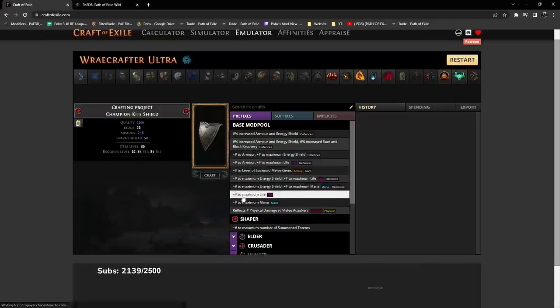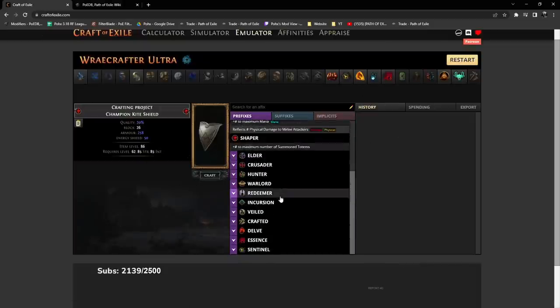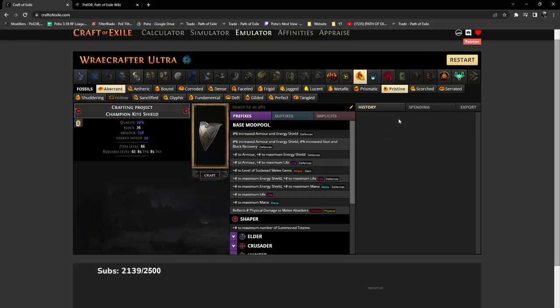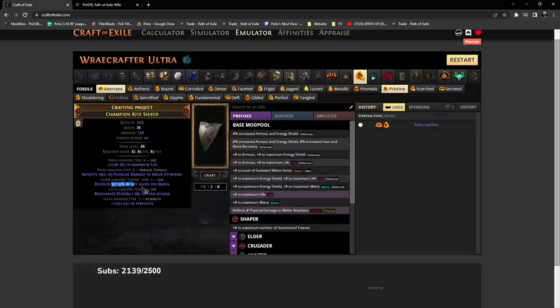I went over to Craft of Exile here — I am honestly so terrible at using this, which is great because most of you guys probably are as well, so we can learn together. With harvest sadly being omega nerfed right now because they removed the more likely roll, I'm going to turn to fossils. When I was doing the calculation for this yesterday, it was about one in nine average to hit the life gain on block. The nice thing about fossils is you hit more life modifiers — life regen, life as a prefix, life on block. There's actually a second life on block mod too. Let's play around with a few fossils and see what happens.